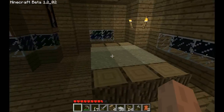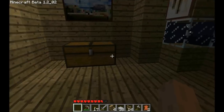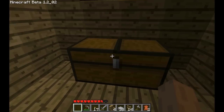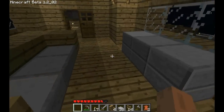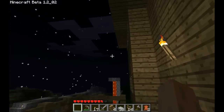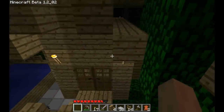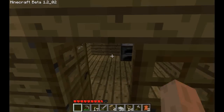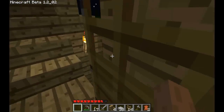Moving up here, I have the master bedroom — not much here. Silky sandy sheets, because I didn't have any wool. Moving out, there's a balcony here just for sport and stuff. Down here I have a little extra shed which is basically just for smelting right now — nothing really big in that.